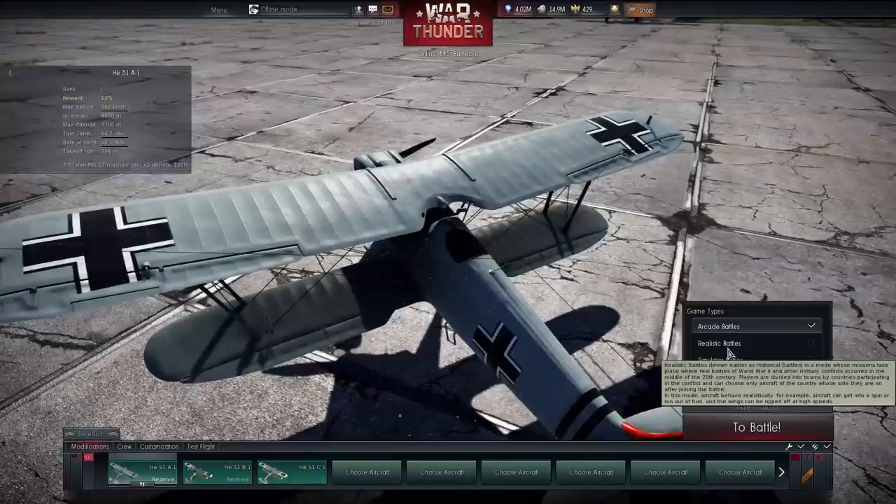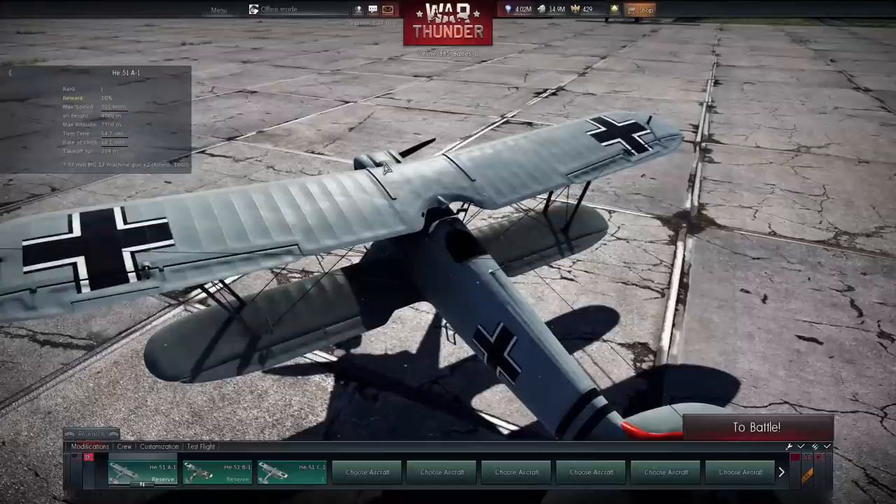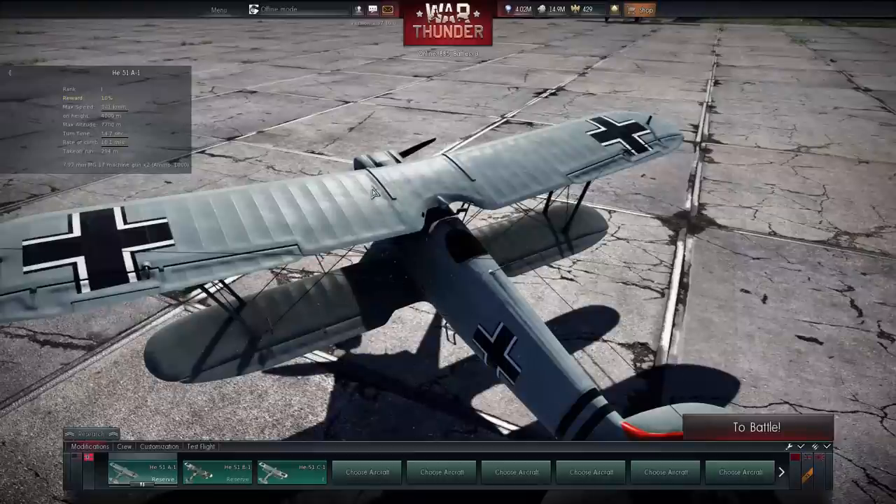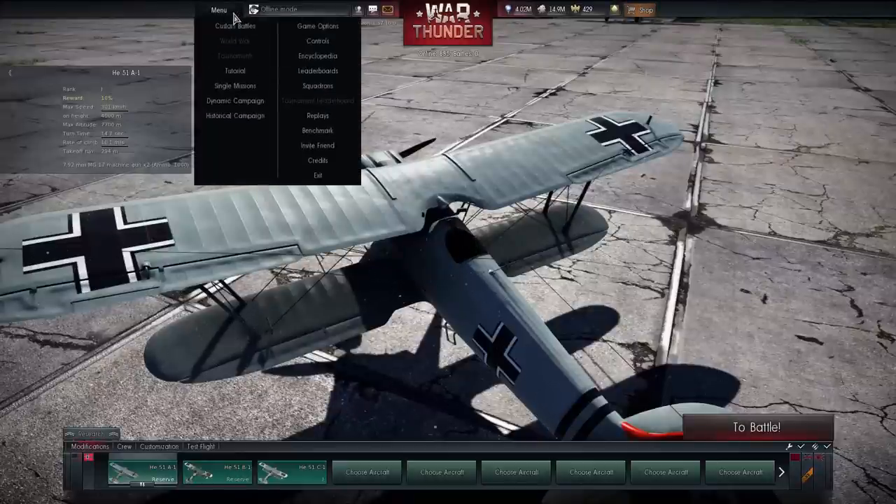Custom battle settings may now be changed without leaving the session — that's good. Also worth pointing out: custom battles are now all hosted on Gaijin's servers. So there's no more disconnecting because previously the server was hosted on somebody's computer. I think they did this because live streamers were having a lot of issues with people disconnecting in custom battles. It'll be more reliable and stable now.